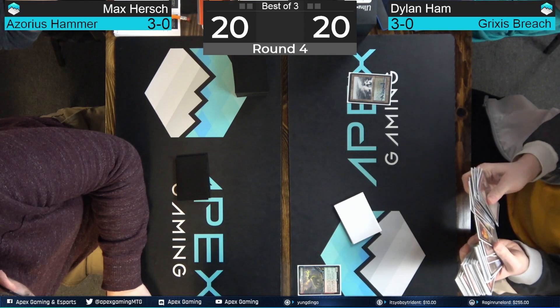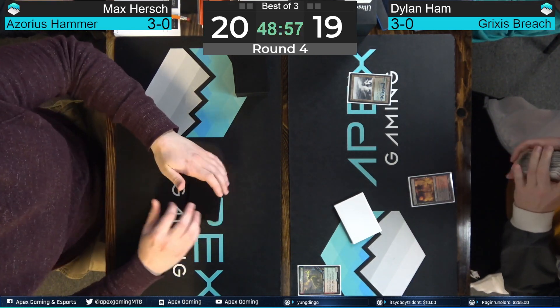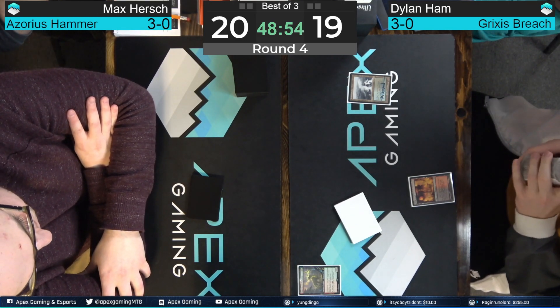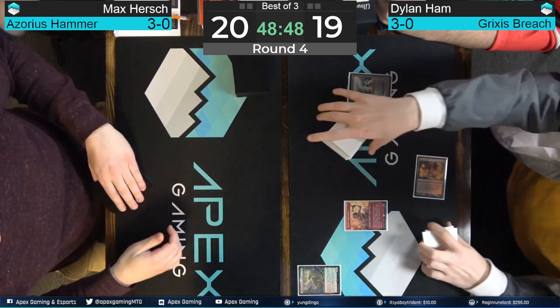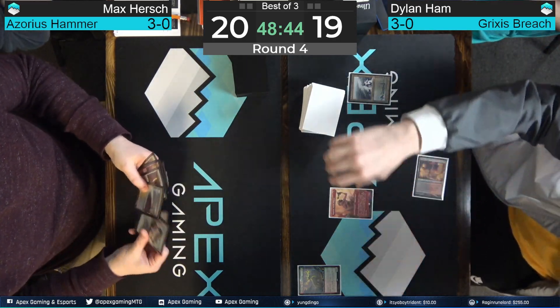A quick fetch — don't know what this is going to be. It could be a threat or a discard spell, depending on the texture of Dylan's hand. Not to be confused with Dylan's Hamm. Although, I guess if you had a clone of Dylan, they would be the Dylan's Hamm.